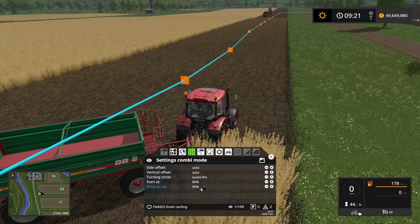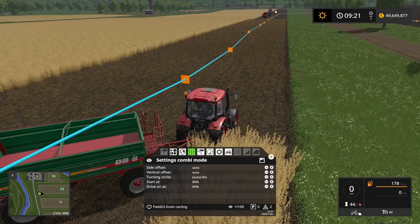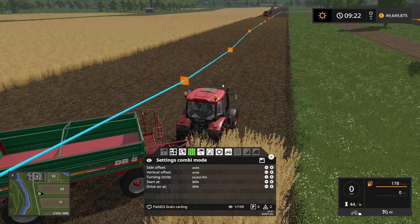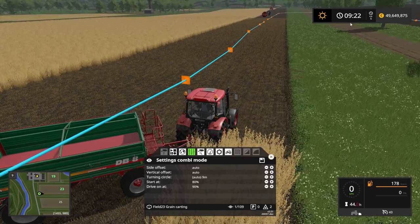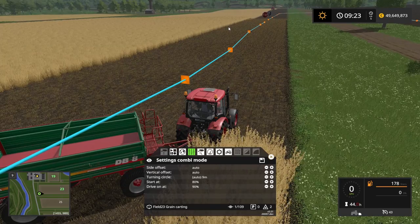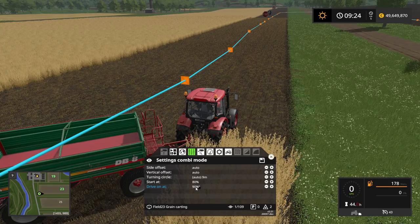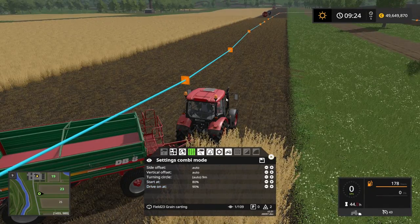And then there's the 'drive on at 90%' setting. This means that if the combine harvester reaches the end of the field and is about to turn around, and this trailer is 90% or more full, it will not turn around with the combine. It will drive down and start the course back to the silo. Otherwise, if the combine is in the middle of the field and unloading, the trailer will continue alongside until it's 100% full. However, if there is a stop in the course, it will stop at 90% or more — so it doesn't need to be completely full to drive the course to the silo.